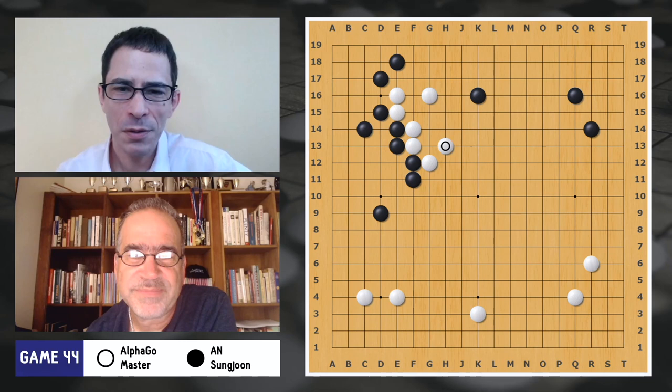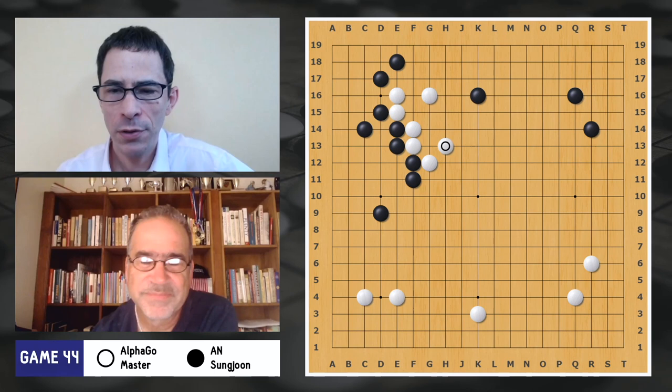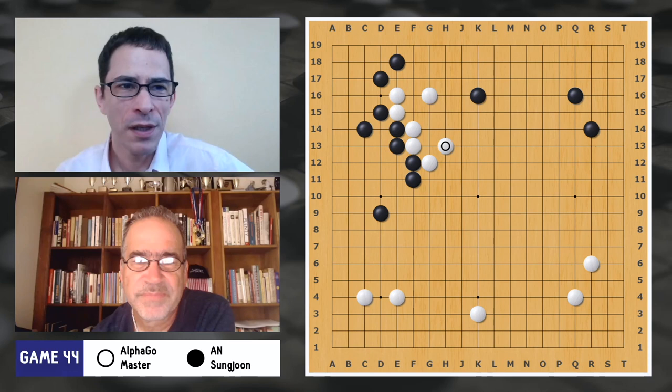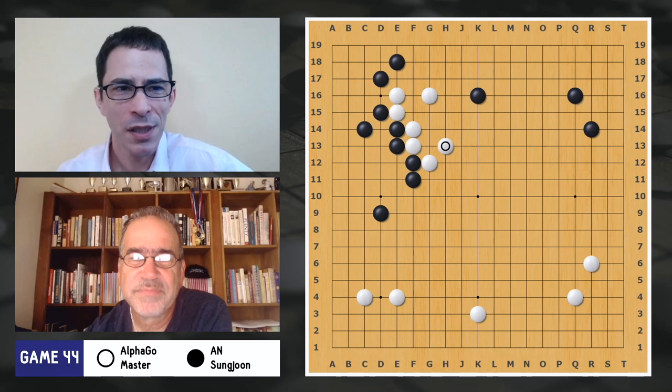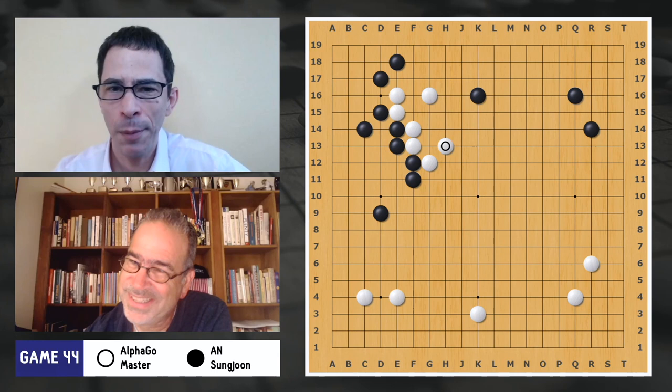These are top pros — most of the players we're seeing are world champions, all in the top part of the world ranking. So they're probably pretty confident about their ability to read in short time limits. But we did see, like in the previous game — that was game 43 — a human player completely falling apart in the first fight. When the opponent is AlphaGo, that can happen.